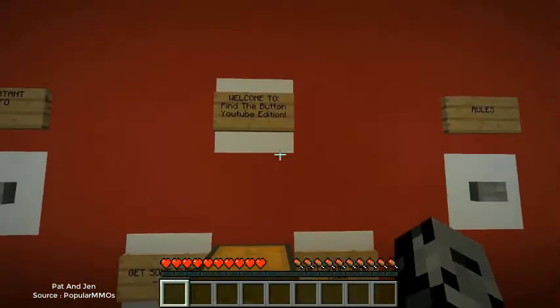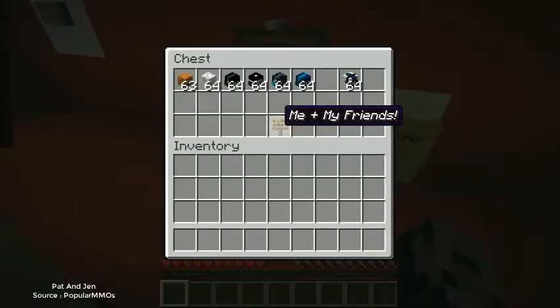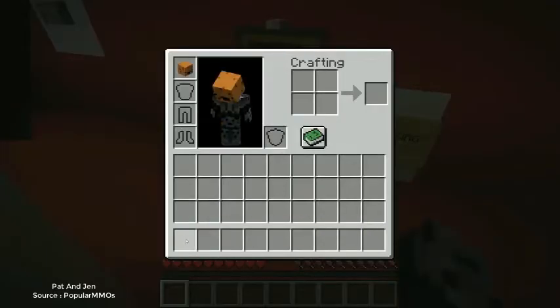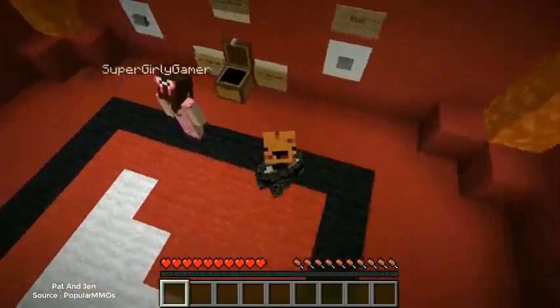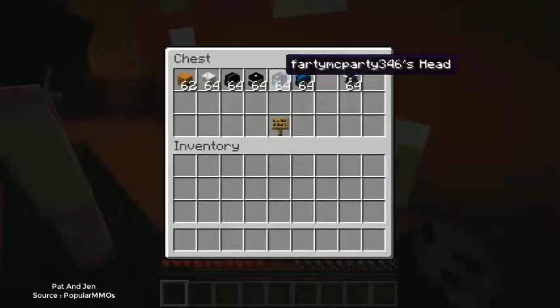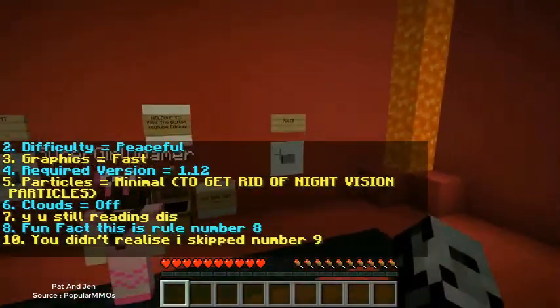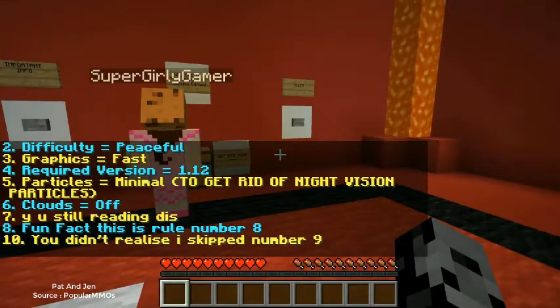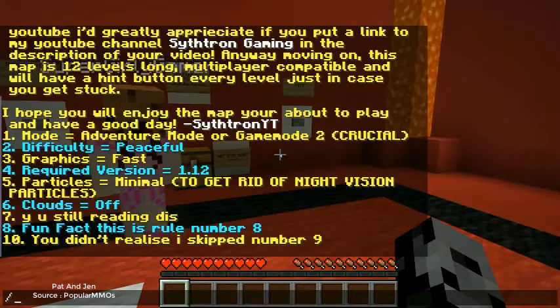It says welcome to Find the Button: YouTube Edition. There's some swag in here — I love swag! This is them and their friends, maybe all the people that made this. All right, we need to set difficulty to peaceful, graphics on fast, version 1.12, and particles on minimal. Jen, make sure your clouds are off and let's get this set.